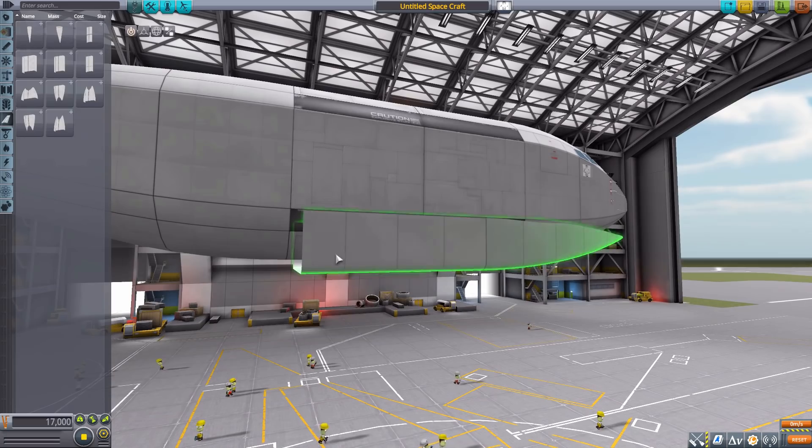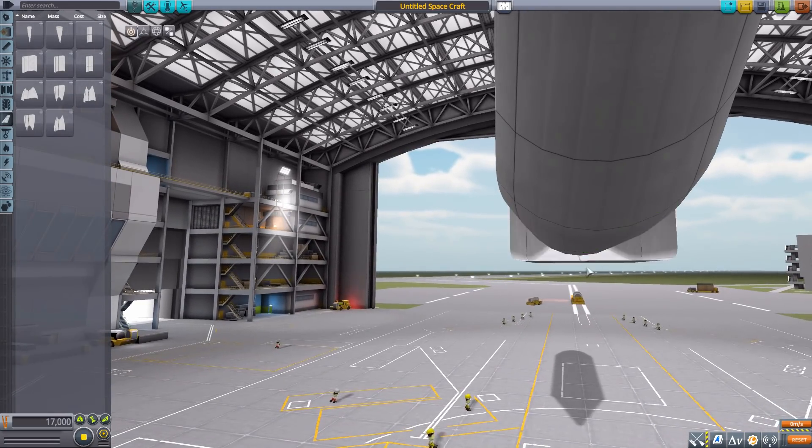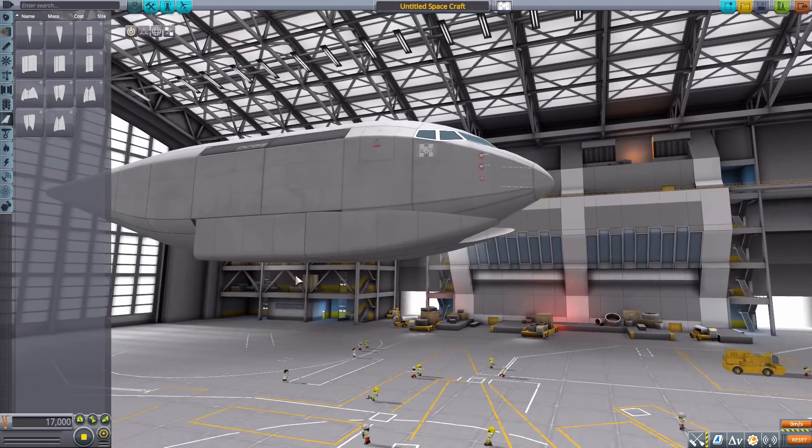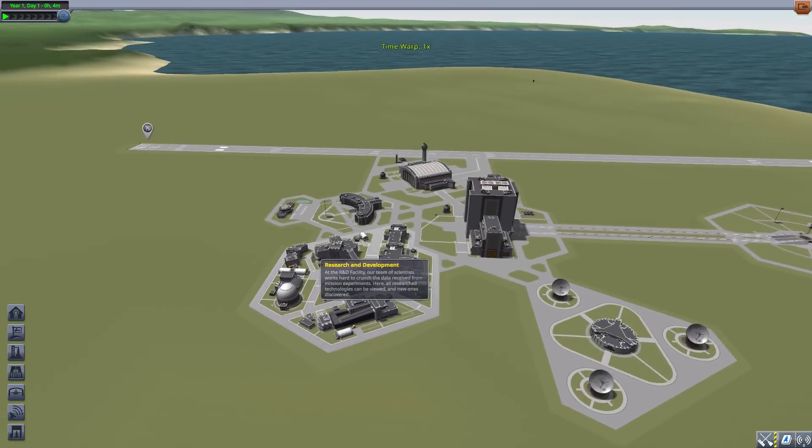I very much like these wing boxes — they give you a new place to mount your wings lower down, make landing gear placement easier, and offer extra space for equipment if you desire. Let's head out of the Space Plane Hangar and take a look at the interiors of the three cockpits.